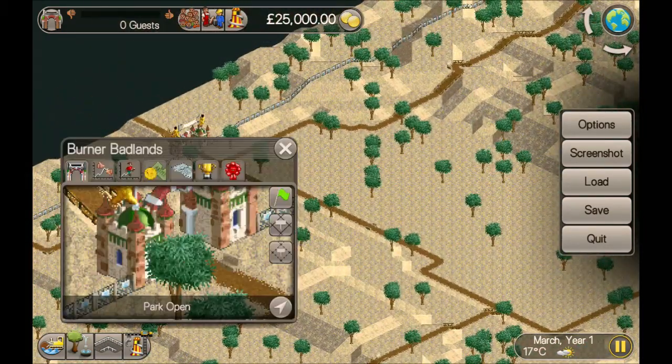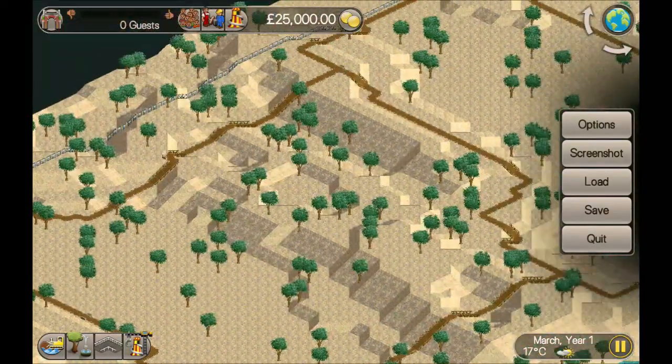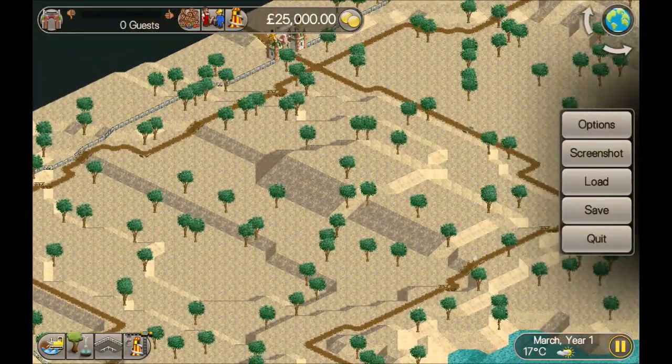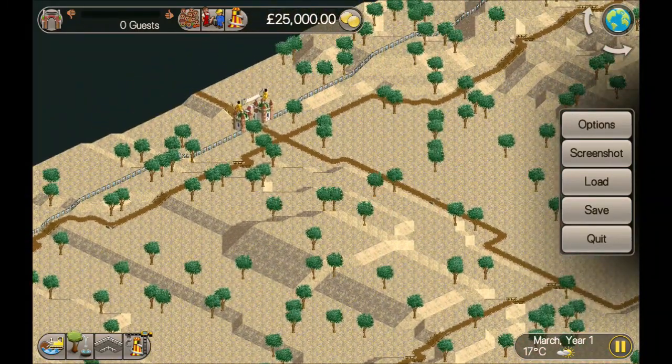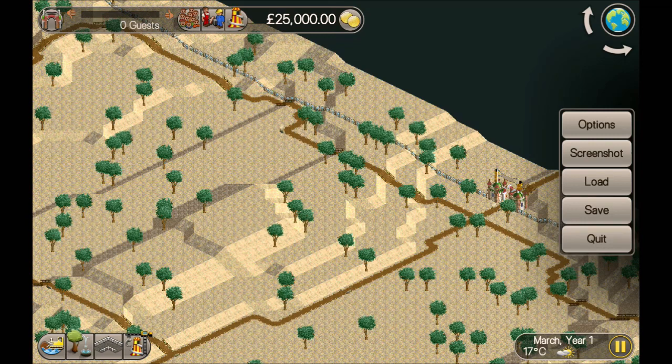What we're going to do is research shops while guests start coming into the park because it's already open. We're going to simplify the path a bit, get rid of probably this loop, keep maybe this loop and simplify it a bit to stop guests getting lost and stuck. We'll put shops down, keep the prices cheap, and just keep running on fast forward - I'll make sure I'm saving periodically. The plan is no real rides until we've got a decent selection of food and drink items.